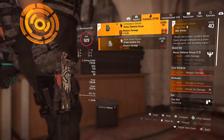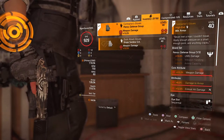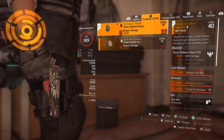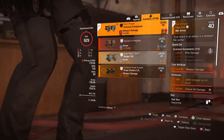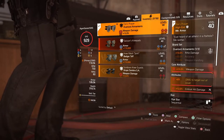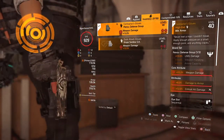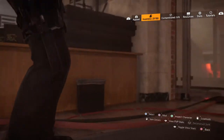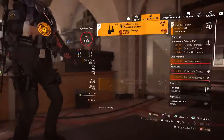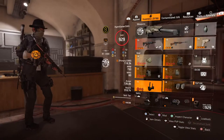For the gloves, use Contractors — they give damage out of cover, 12% crit damage, and 15% weapon damage. The knee pads give 8% damage to target out of cover, 12% crit damage, and 15% weapon damage. These are Predator's Mark with Overload attachments, then Providence, Providence, Providence, and a Providence holster with weapon damage, crit chance, and crit damage.